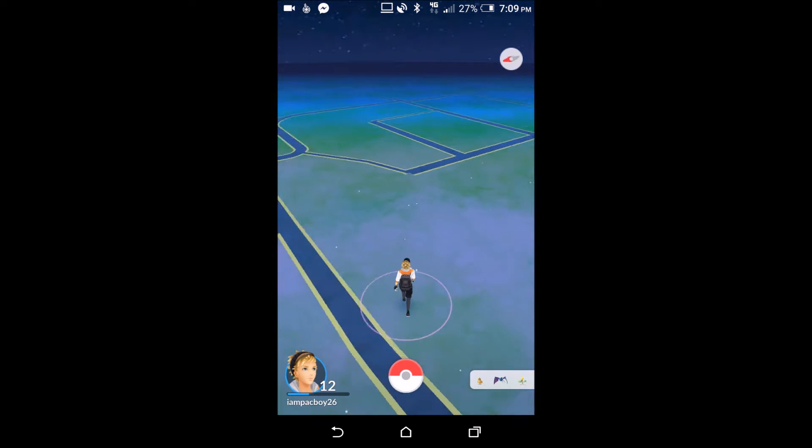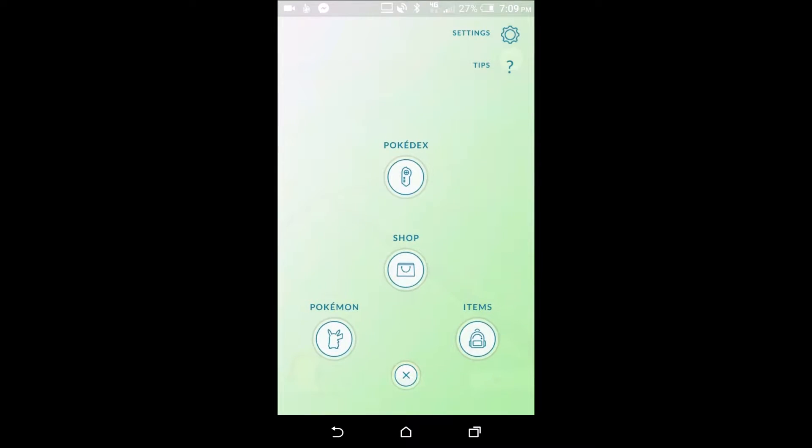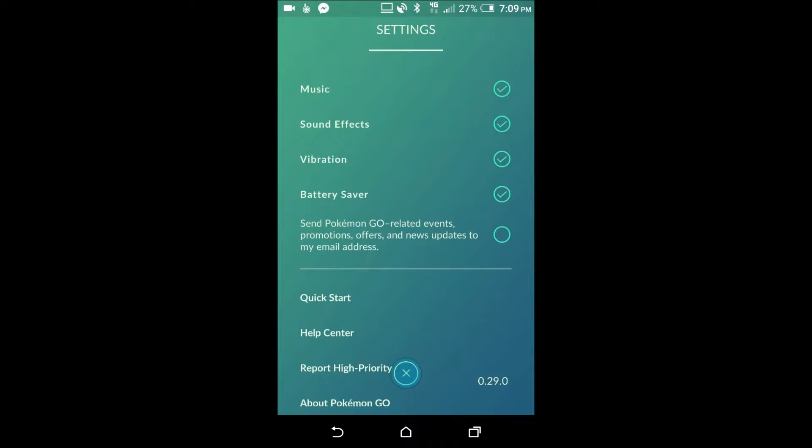Now we're going to go to the Pokéball at the bottom center of the screen — this is your menu button. Top right hand corner you have settings. In here you can turn off the music, sound effects, and vibration, and turn on Battery Saver, which is default turned off, to squeeze every bit out of every battery percentage.